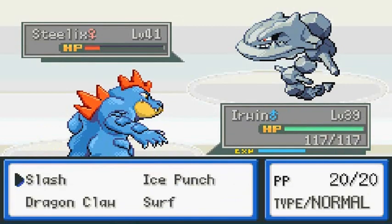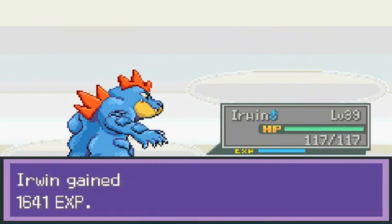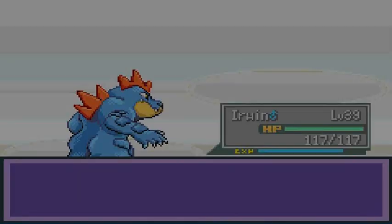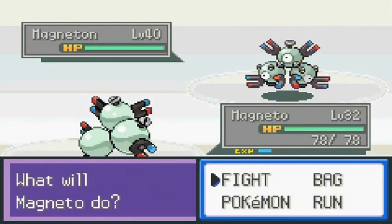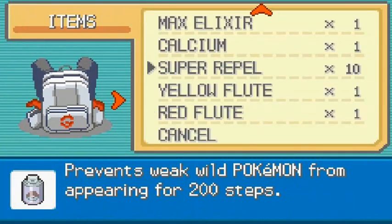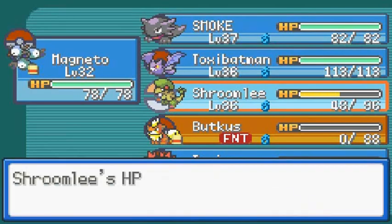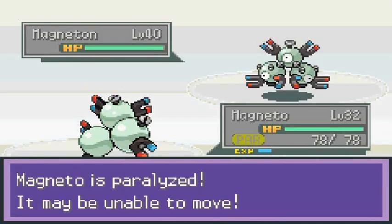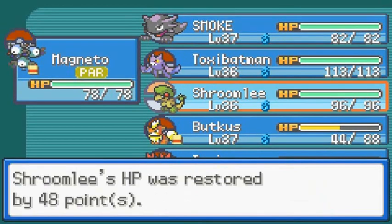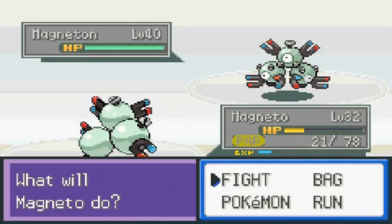The only Pokemon for the job is Feraligatr. Let's go with Surf since Steelix is a Ground type too — yeah, didn't think I knew that! Jasmine brings out Magneton so I'll go to my Magneton and heal up some Pokemon. Using Thunder Wave, Super Potion, then Thunderbolt, Super Potion to manage the battle.